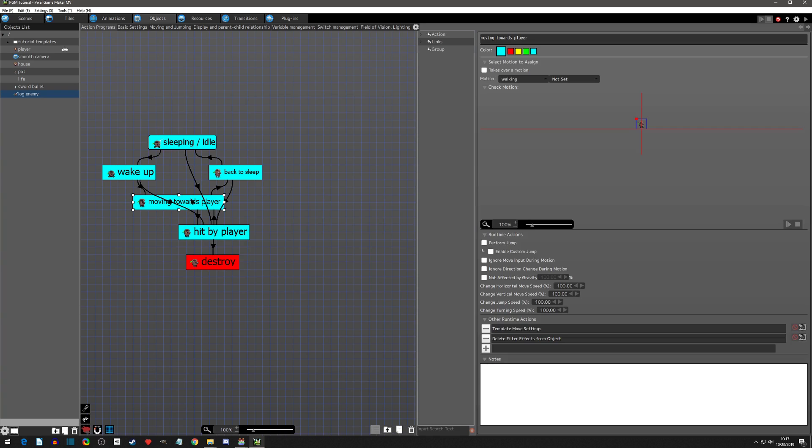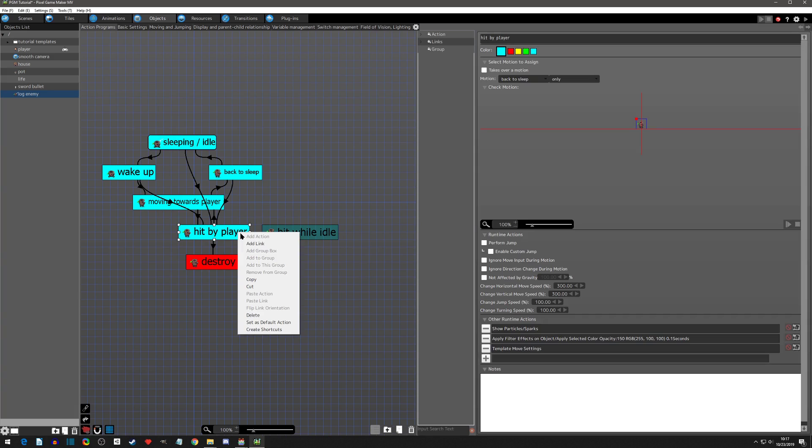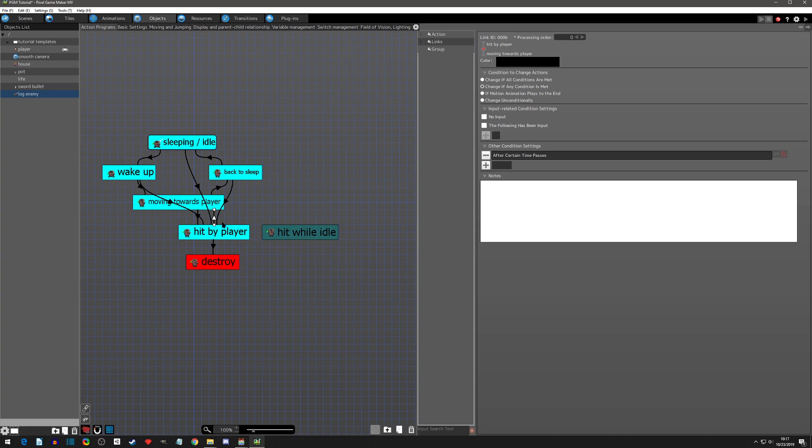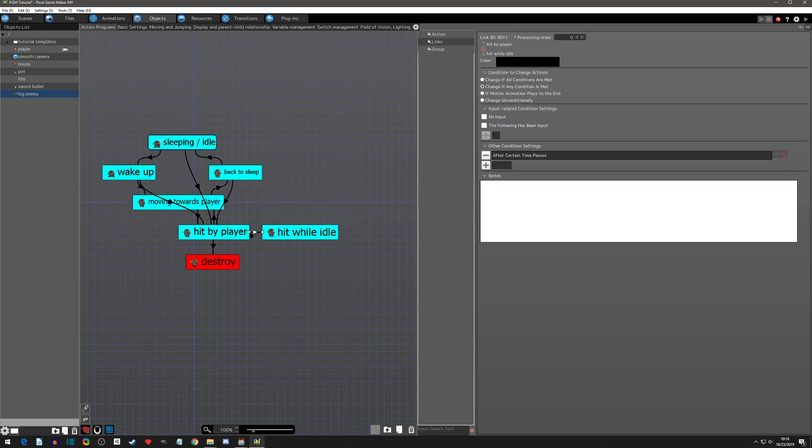What we're going to do is make another option for when the player gets hit. We're going to copy the current 'move towards player' state — this works really nicely and we have it all set up — and name it 'hit while idle'. Hit while idle is going to do the same thing, move towards the player, but we're actually going to increase its speed by 50%, so it will be 50% faster as it tries to catch up because it's angry. We'll also add a transition and copy it.